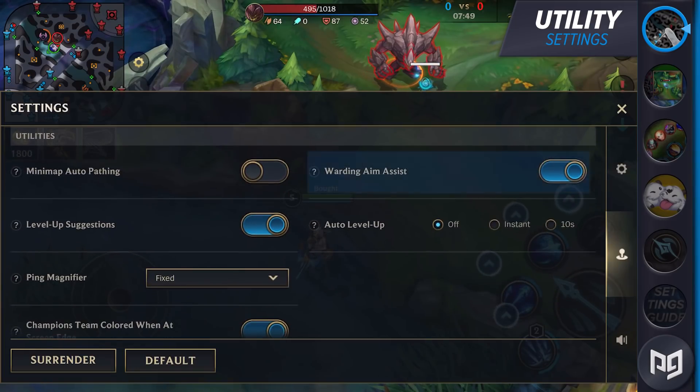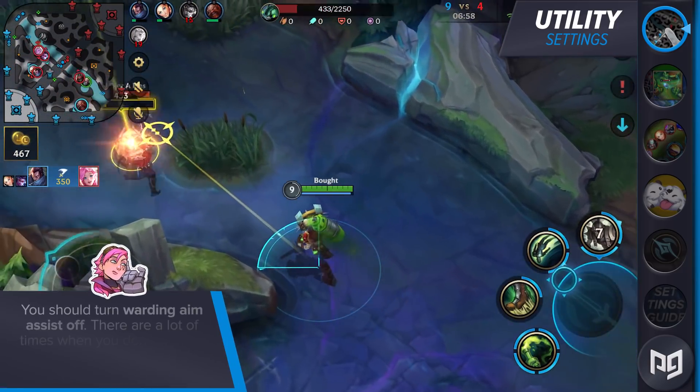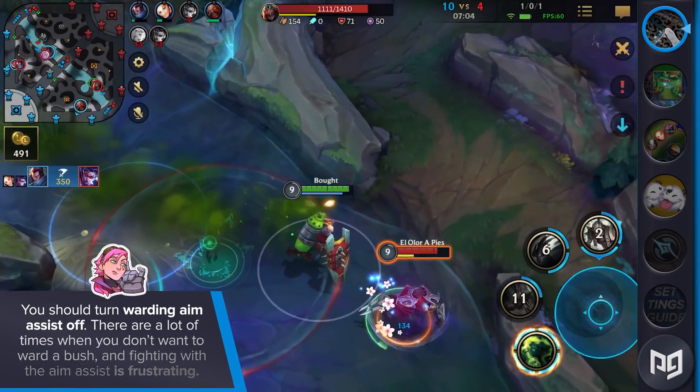The next option is warding aim assist, where the game tries to help you place wards inside bushes when possible. We found this to be pretty annoying, so you should probably turn the setting off. There are a lot of times you don't really want to ward a bush, and fighting with the aim assist is also frustrating.